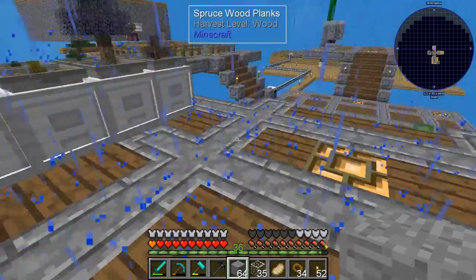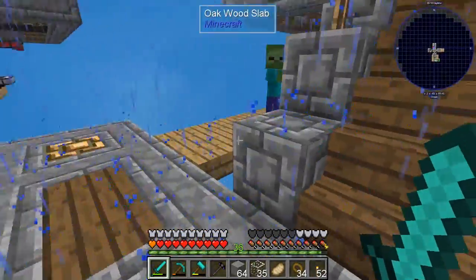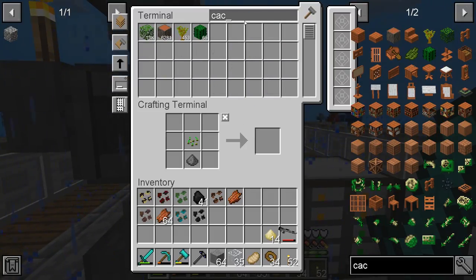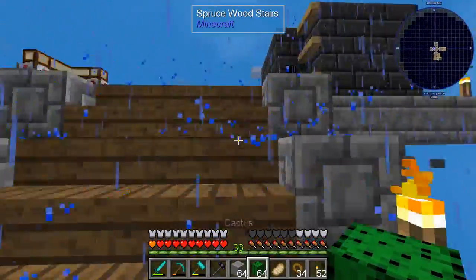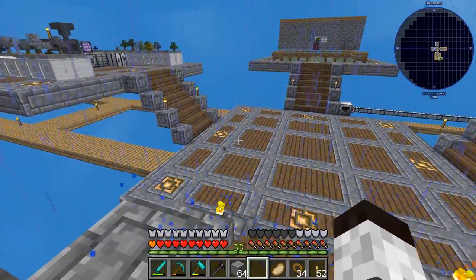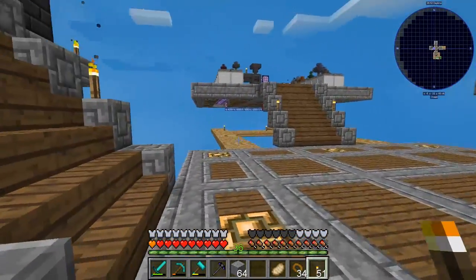We need another cactus green, and then a mob spawned somewhere it shouldn't have. We'll investigate the lighting. I've turned on the lighting overlay so we can find the problem spot. There it is — right there, they spawned because of a lighting issue. Gotta be careful about that.